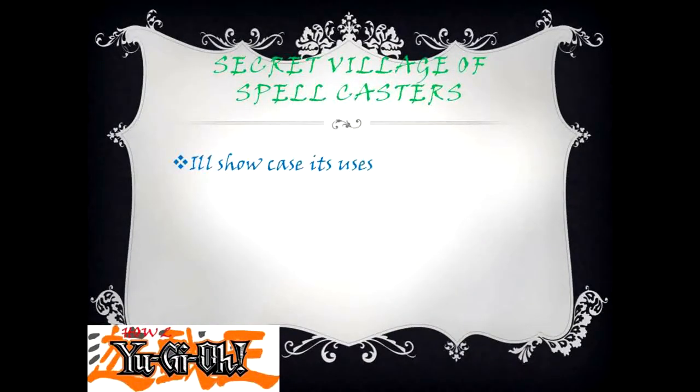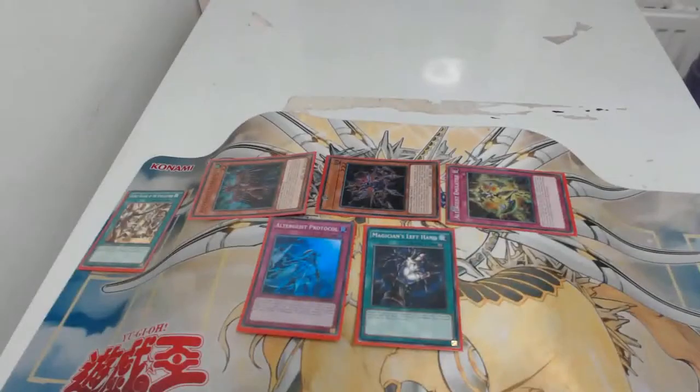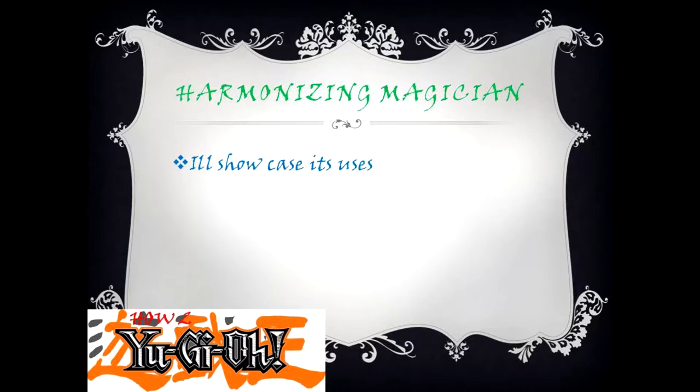The next card is Secret Village of Spellcasters. With this effect, neither player can activate spell cards unless you control a spellcaster-type monster. As you can see, there's the field spell, we have Multifaker, we have Altergeist Metrices on the left-hand side, and we have the trap Magician's Left Hand there, meaning the first trap can be negated, and we have Altergeist Protocol. Definitely be wary of Secret Village of Spellcasters — very useful for your spellcaster-type deck to get that spell negation.